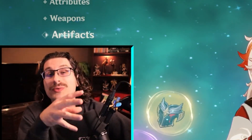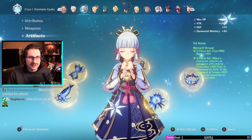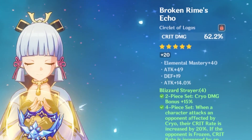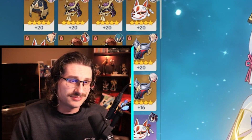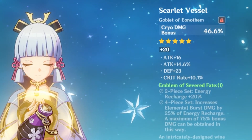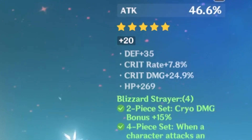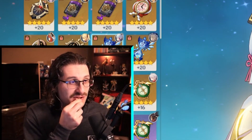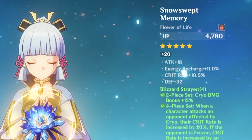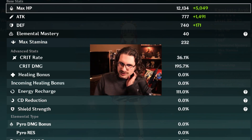Ayaka at 82 — weapons are the Amenoma Kageuchi. Constellation zero, talents 9/9/10. Crit damage, a little EM, a little attack. With how high her crit gets via Blizzard Strayer this piece isn't horrendous. Cryo damage, 10 crit, a little attack. Not bad — 7.8 crit rate, 24.9 attack percent on the sands with Blizzard Strayer. That's hard to get. That's a juicy one. 63 defense and it's still decent crit rate. The artifacts are pretty mid overall — 30 crit rate and 195 crit damage, but factor in cryo resonance and Blizzard Strayer and you go up to 90.